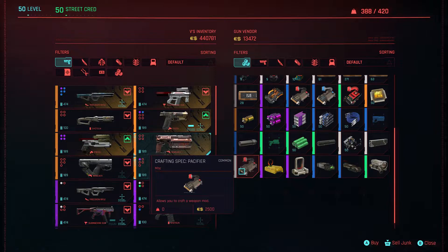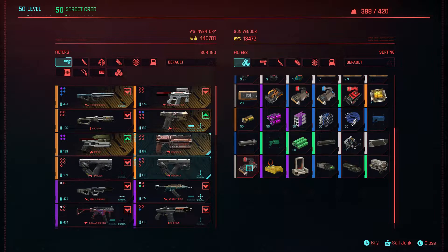So this time we found the crafting spec for the Pacifier, so we're going to pick that up for 2500 — an absolute bargain. It is white because that's kind of what a lot of them start off as, and then you'll create it and it can go up to epic. I've never seen legendary, and I don't think they craft up to legendary at the moment.